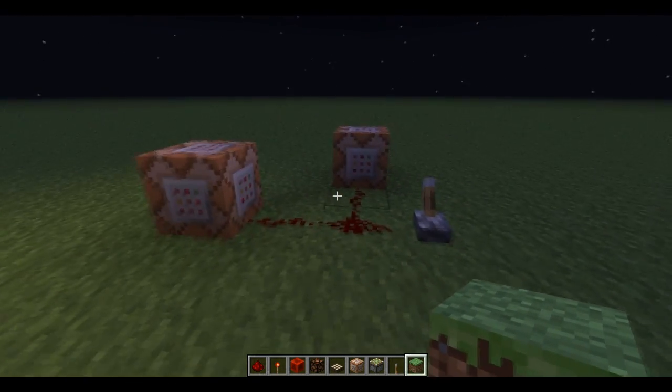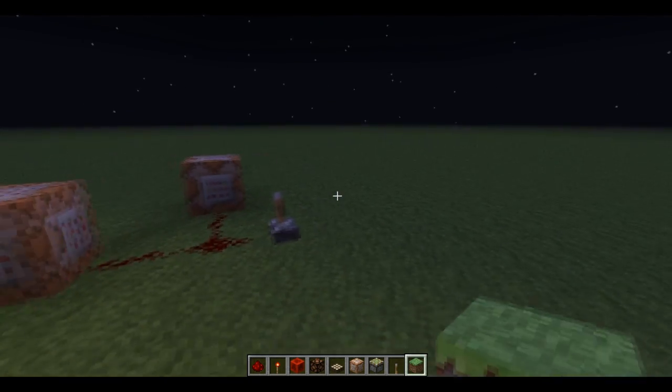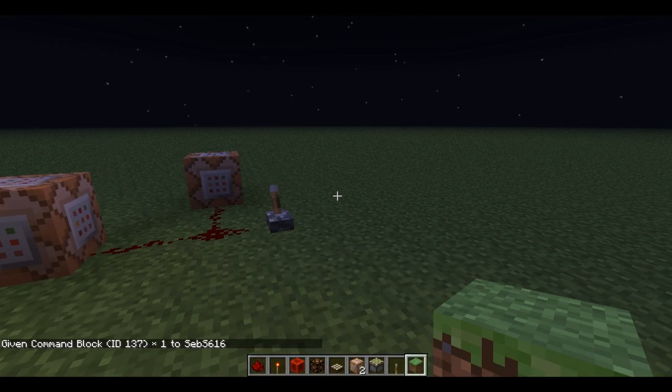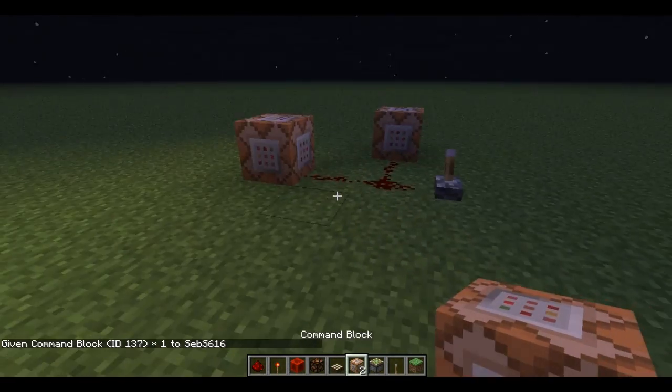So before you can use these, which are command blocks, you want to say: give, I'm Seb S 616, and then it's 137, and then one — or I'm in creative so I only need one. There we go, now I have two command blocks.